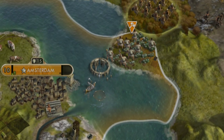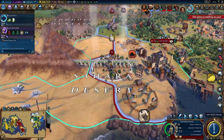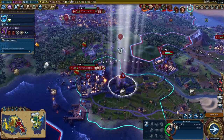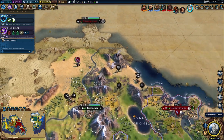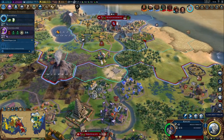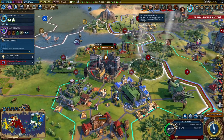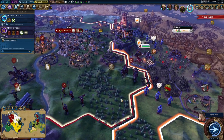Tile improvements are completed in one turn now, but builders no longer last forever, having to use up charges to complete tasks. Traders are now in charge of road construction, automatically creating paths as they move between cities. These roads provide movement bonuses to your troops, which can be formed into corps or armies later in the game. This actually helps to resolve the problem many had in Civ 5, where you'd be left with a huge standing army after finishing a war, and the only thing to do with them was start yet another war.